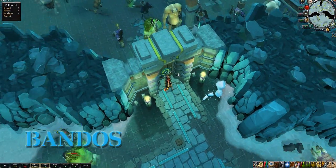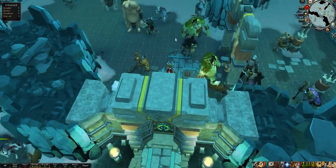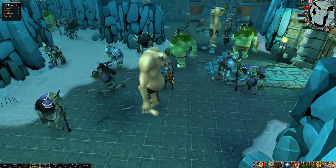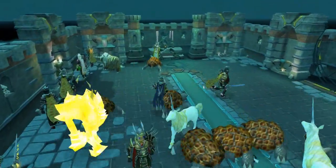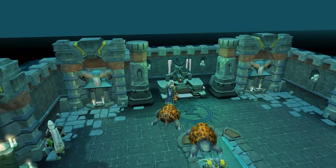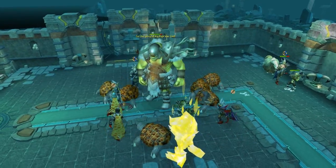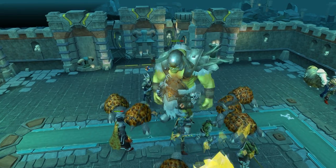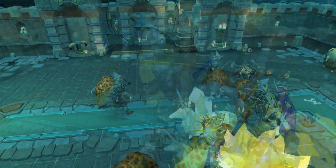So if we go over to Bandos, you still need the hammer to get in, which you can just use from your tool belt. This is probably the least changed I'd say. The encampment looks pretty much exactly the same — same layout. The only difference is all the monsters have been slightly upgraded; they look a bit more detailed, but nothing major. Now the main difference is Bandos himself — he's absolutely changed. He's completely different now: he's got the helmet which he can get as a drop, and he's got like fur underneath his shirt. He looks awesome, although maybe a little bit smaller. He looks pretty badass getting pwned as usual, and his minions are tiny.